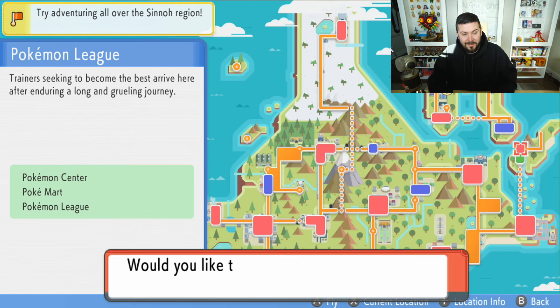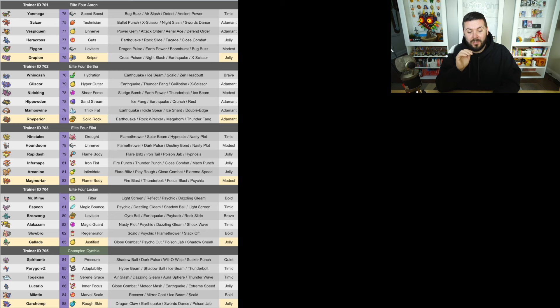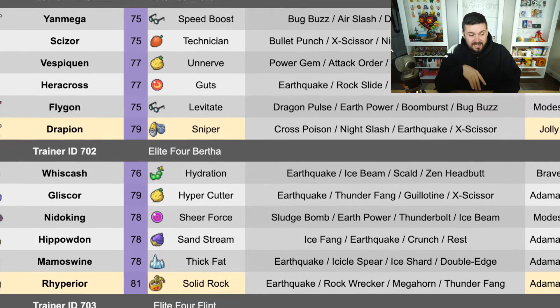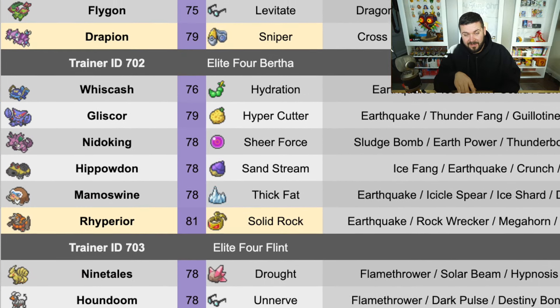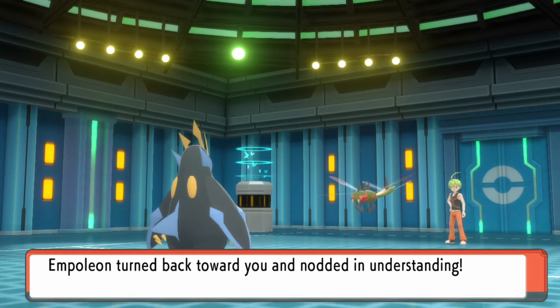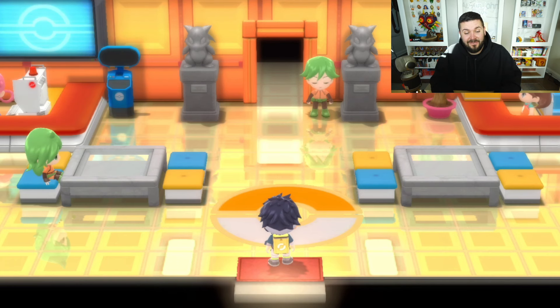After you get Heatran, if you make your way back to the Pokemon League, you'll be fighting the same Elite Four and Cynthia — but all of their teams now have significantly higher level Pokemon. You'll know you've triggered this if the Yanmega you fight first is now level 75 instead of level 65. That means Cynthia's Garchomp is going to be level 88, making it a significantly more difficult battle than Red in Pokemon Gold and Silver.